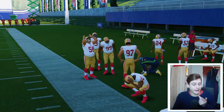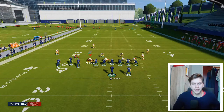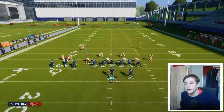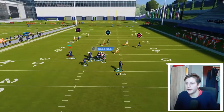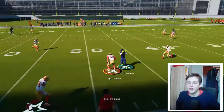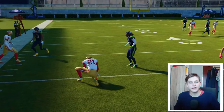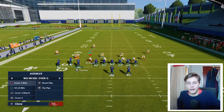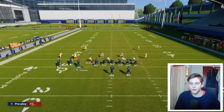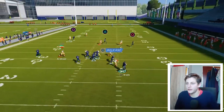All routes beat man coverage. I'll go to cover 2 man right here and point out how every single route is going to get open against man — boom, the crosser is open there. The thing with one-step-ahead man is that sometimes they catch up even after getting beat, so if we throw it a little bit earlier we have a better chance. Play action — now you can see how I can throw that crossing up pretty nicely.